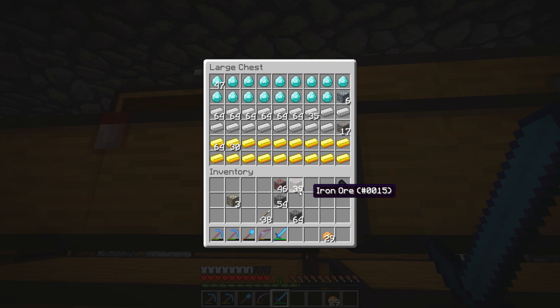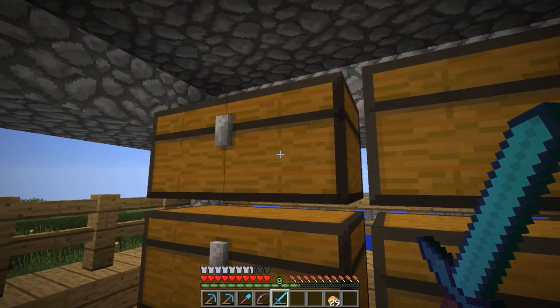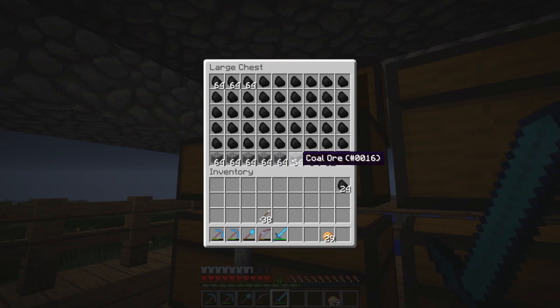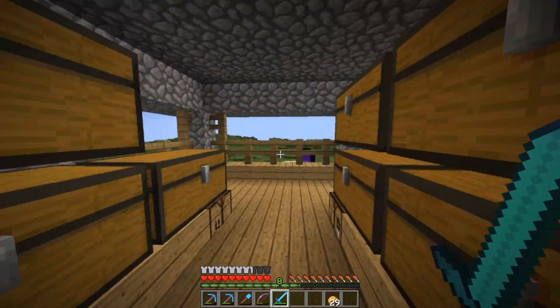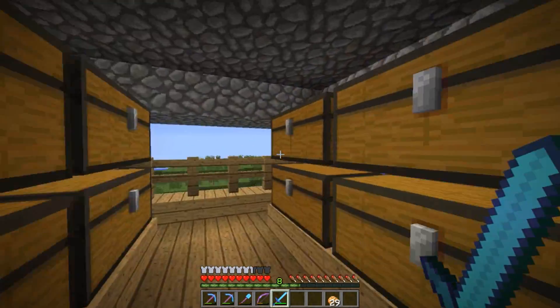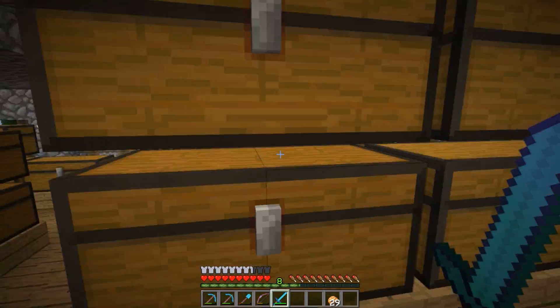We've got a few diamonds here, a bit of iron, a bit of gold. Let me put some gold in there - and redstone goes over here, coal goes there. Wow, we've got some coal. Don't have a fortune pick yet so we can't really mine it efficiently - fortune pick will go a lot better with that.